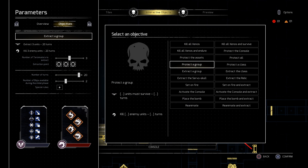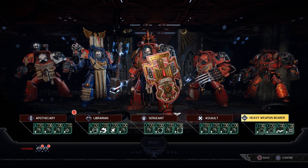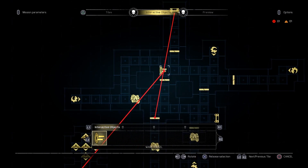Objectives and individual rulesets give you hundreds of gameplay combinations without ever changing the layout, and you can design custom squads specifically for your map. Testing can begin from inside the map editor, and it's quick to jump back and forth for minor tweaks.